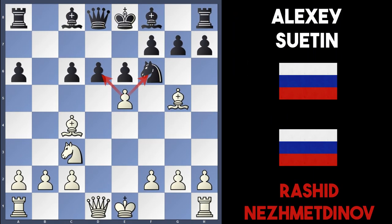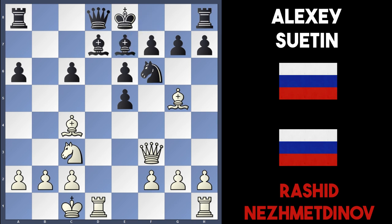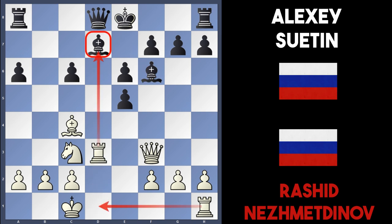If d takes e5, queen f3 is actually much more deadly, attacking the c6 pawn. If bishop d7 to defend, white gets an incredible game — castle queenside, pinning the bishop on d7 with the rook. If bishop e7 to get the queen off the bishop g5 diagonal, then bishop takes f6 should be played by white. If bishop takes f6, white can play rook to d3, preparing to double rooks.